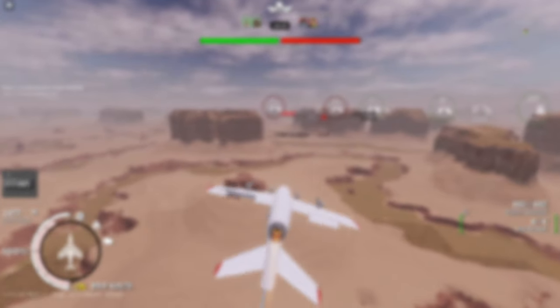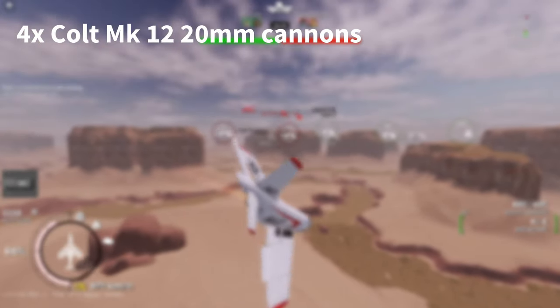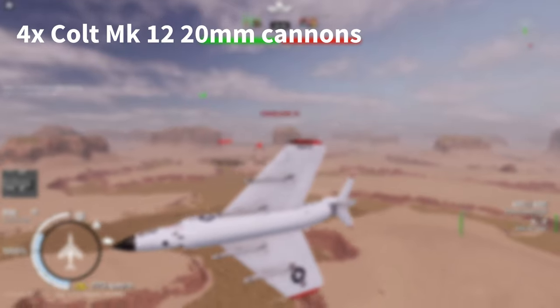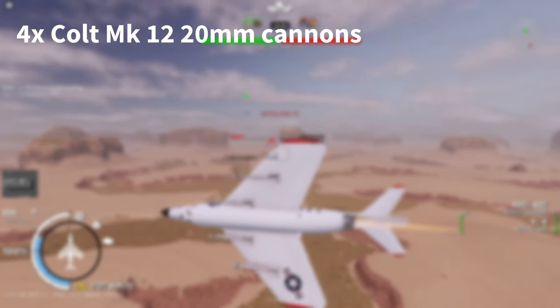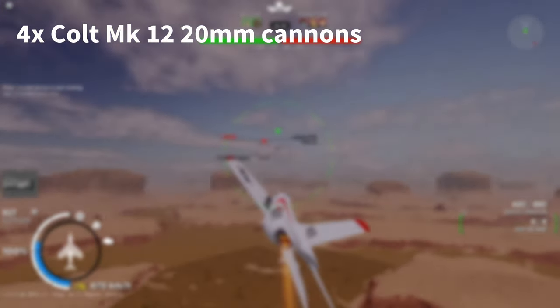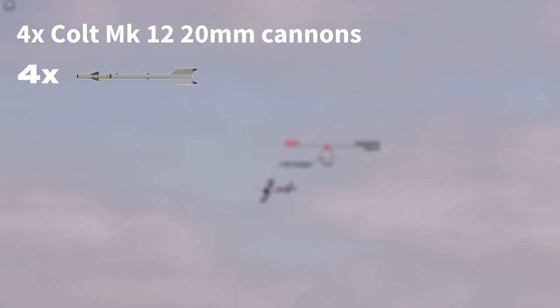Now let's talk about the offensive armament. You get four Colt Mark 12 20mm cannons, which are the same guns as on the A4E. With no upgrades you get 480 bullets; with fully upgraded guns you get 600 bullets. You also get access to the AIM-9B, and this is one of two planes of this tier that can equip four of them.